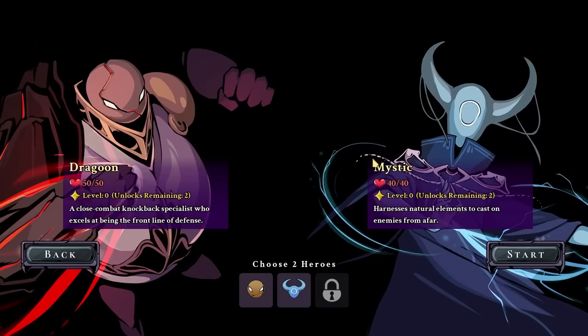Choose two heroes. I saw for the demo there's only the two heroes and one act, but it's a demo, that's why. Dragoon: close combat knockback specialist who excels at being in the front line of defense. Warrior... Mystic harnesses natural elements to cast on enemies from afar. The mystic is a mage. Checks out.